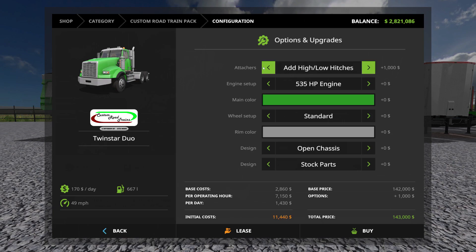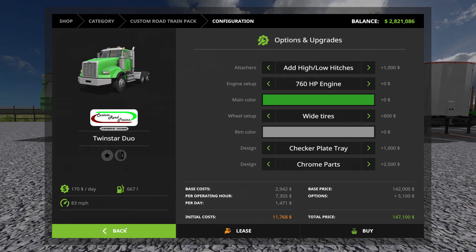You can make it so that it hooks up to other trailers if you like. The engine gives you a choice between 535 horsepower or 760. You can change the color to make it any color you want. The wheel setup is either standard wheels or wide tires. You can change the rim colors if you choose. You have the open chassis look or the checker plate tray. And for the design, you can either do stock parts or make them chrome.